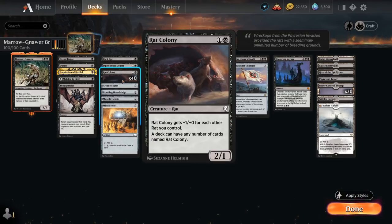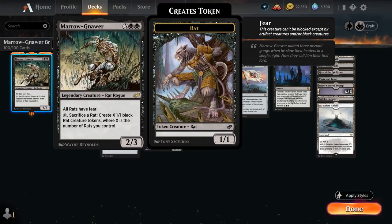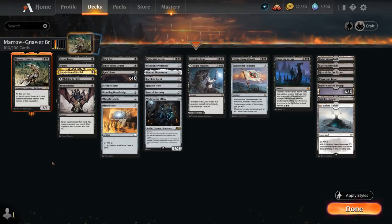Our whole game plan is basically play a bunch of Rat Colonies, eventually play Meronar, hopefully we're not up against an opposing black deck, and then all our Rat Colonies will be able to attack unblocked and quickly close out the game. The other cards in the deck are mostly here to give us a backup plan and a little bit more interaction. At one mana you'll notice a lot of discard spells, to make sure we can take away any sweepers or removal spells.